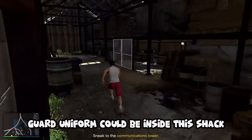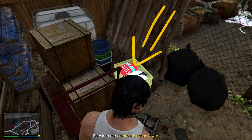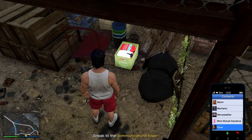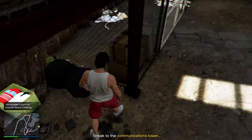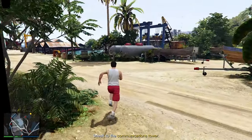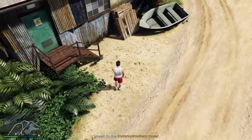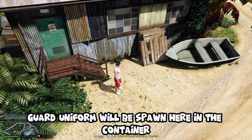Guard uniform could be inside this shack. Guard uniform will be spawned here in the container. Another location is right there — guard uniform will be spawned here in the container.